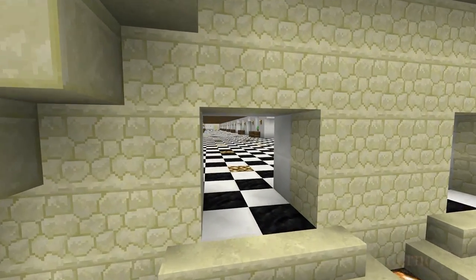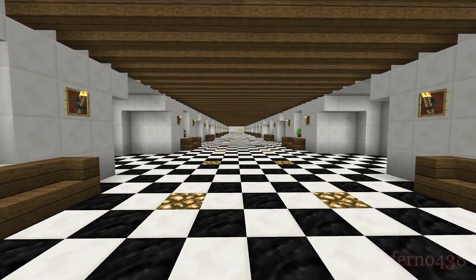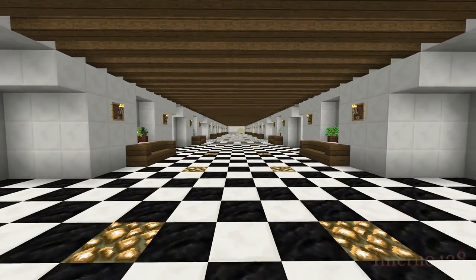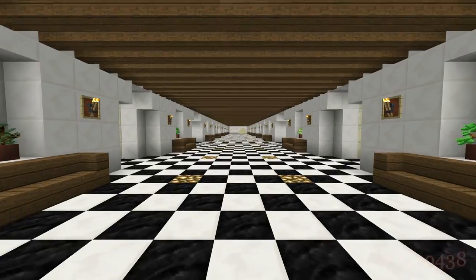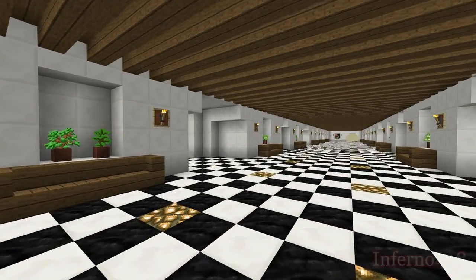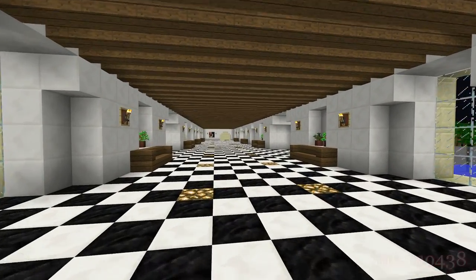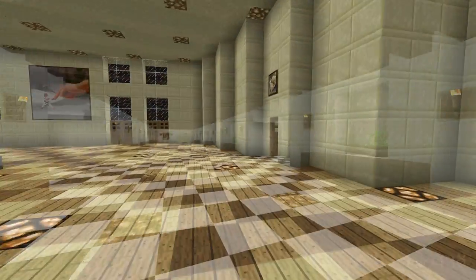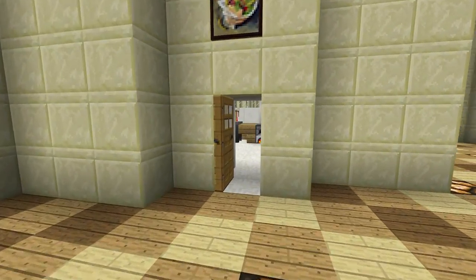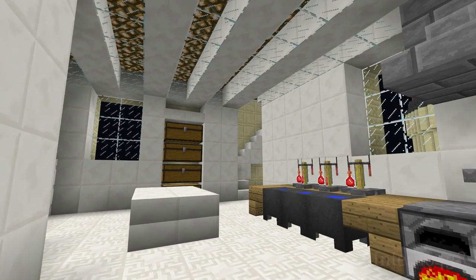I couldn't find any good blueprints of the interior, and all the interior pictures were jumbled. I couldn't figure out which image went where inside the building, so I pretty much did the interior myself. The only part of the castle that I recreated was the long white hallway with the black and white tile — that one was pretty obvious from the pictures. All in all I think it came out okay, but I borrowed a lot of elements from my other mansions when it came to the interior. At the very least, the lighting is better than my initial creations thanks to the addition of carpets.